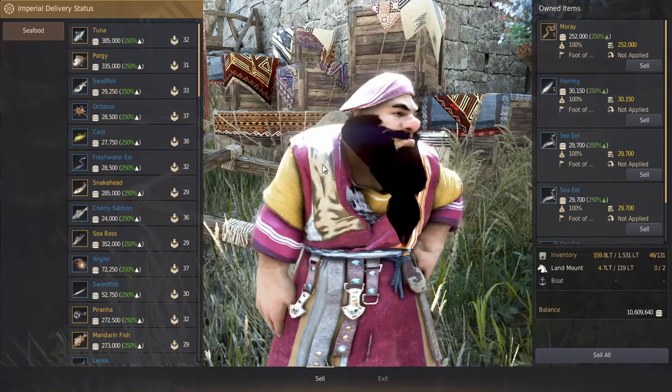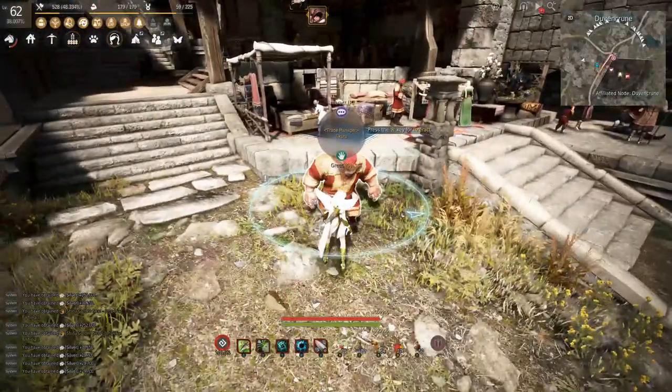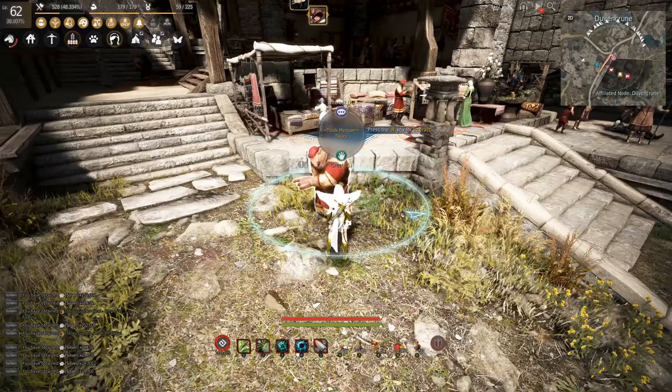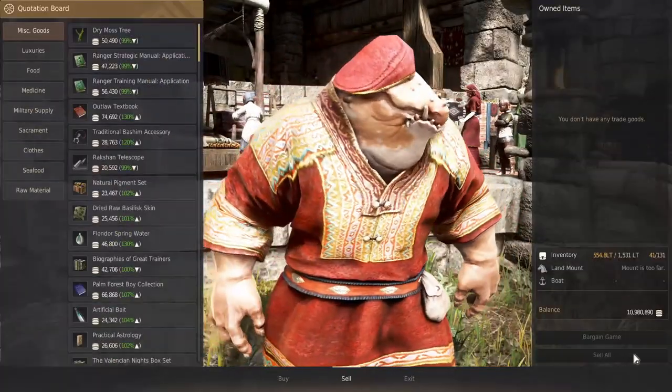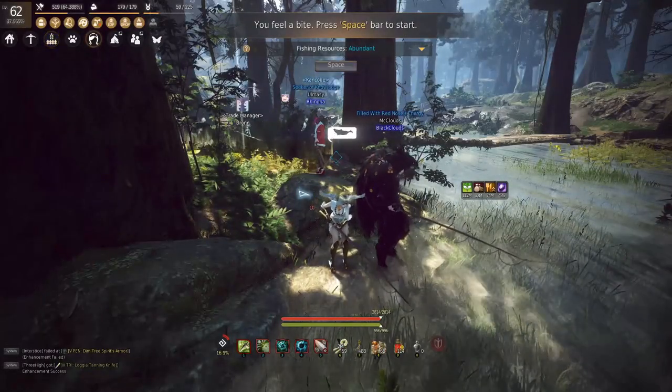When you find them, hit the imperial fishing delivery button and hit 'sell all' when you're ready for that money. Now the imperial fishing delivery person does not take all of the fish, so you're going to want to find the trade manager afterwards with the magnifying glass as well — hit 'Trade' and then hit the 'sell all' button.